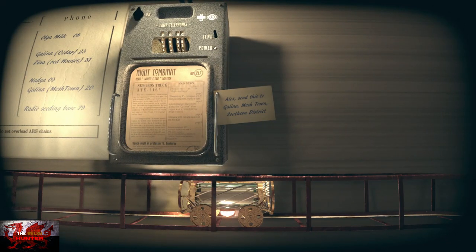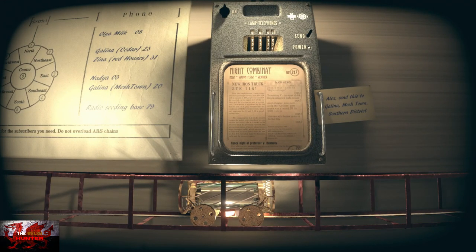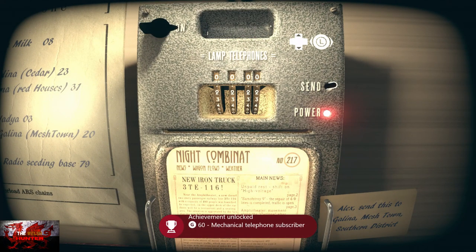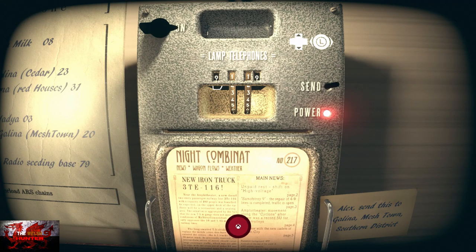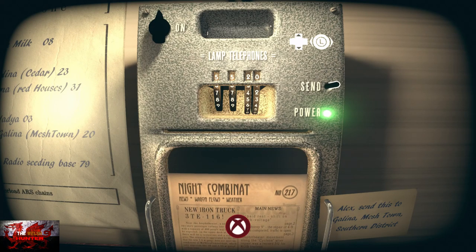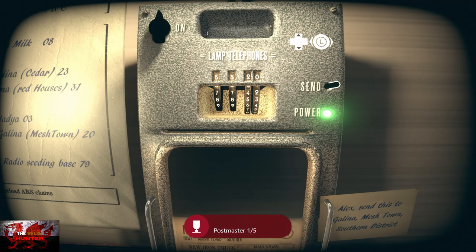And this is the first postmaster achievement. So get right under it, press and hold the A button. If it doesn't work, try and get as close to it as you can, or right underneath it, and it'll eventually go in. On these puzzles, press left and right or up and down on the D-pad. Make sure that the power is switched on with the power button at the top. The first code that we need to put in is 5520. Press up on the D-pad when you click send, and that will get us our first postmaster achievement.